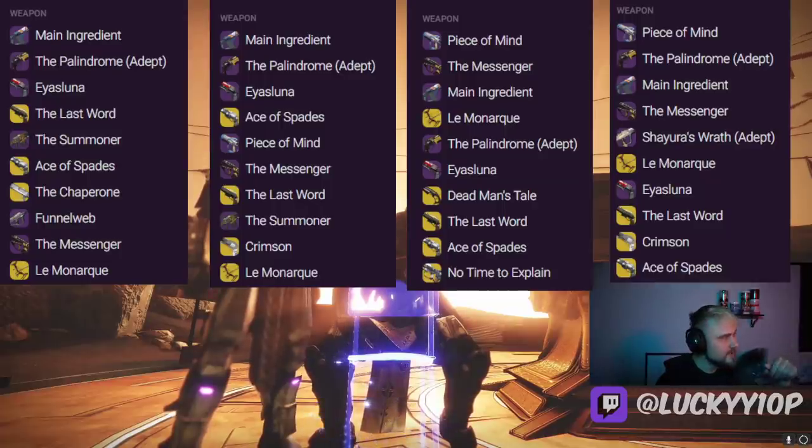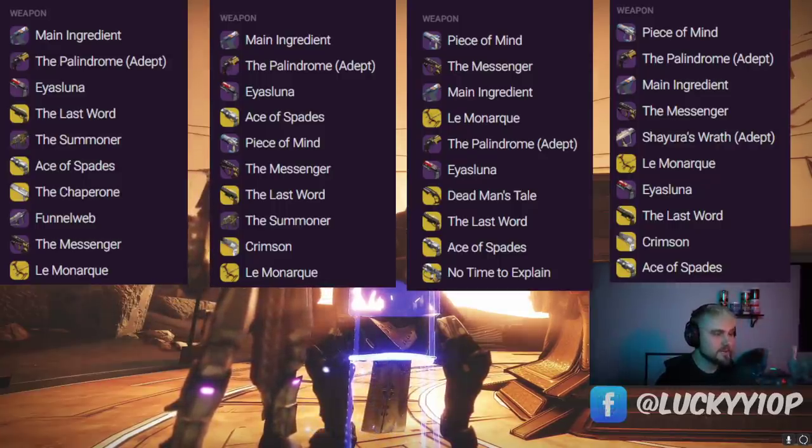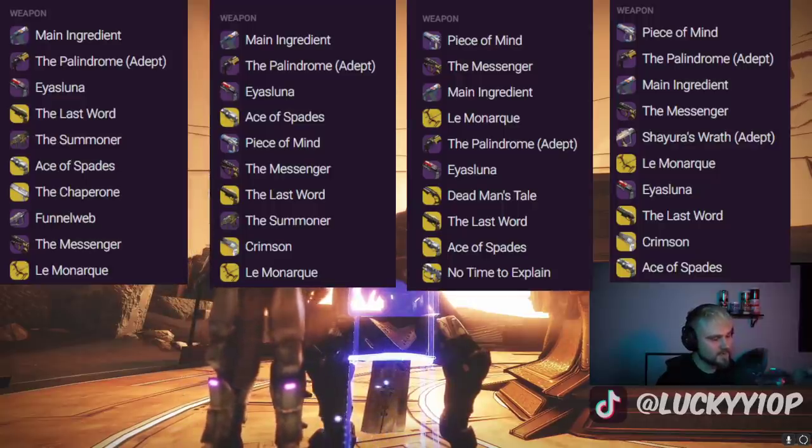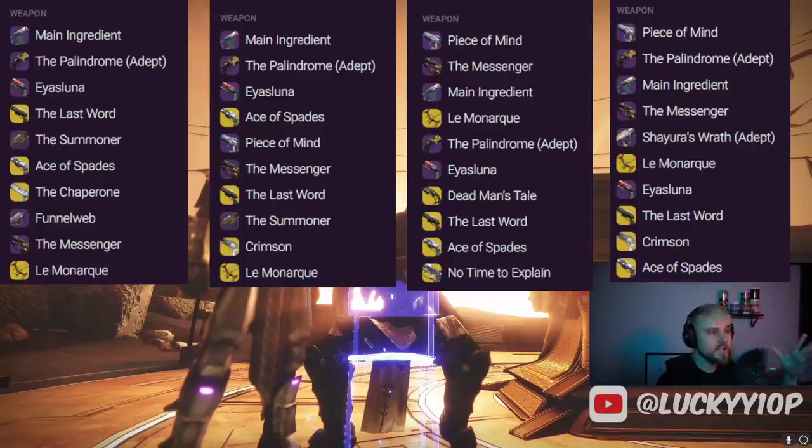Peace of Mind and Main Ingredient go hand in hand since you can run both simultaneously, which may explain why they both chart so well. Palindrome is number two — it was nightfall loot last week so lots of players are picking it up. Main Ingredient is three, The Messenger is four, Shayura's Wrath Adept is five — likely due to the Passage of Confidence bug where getting to seven wins caused adepts to drop at high rates. This drove 409,000 players last weekend. Le Monarque, Is:Luna, The Last Word, Crimson, and Ace of Spades round out the top 10.